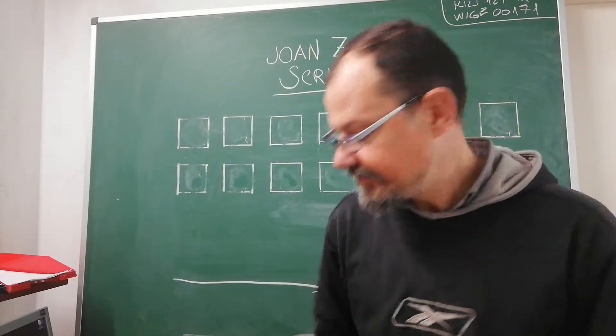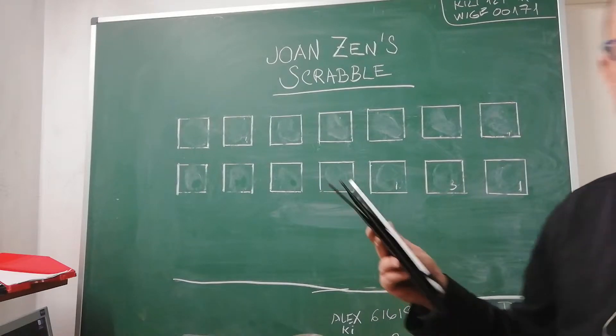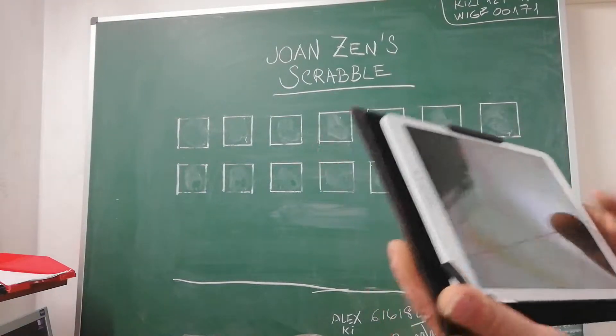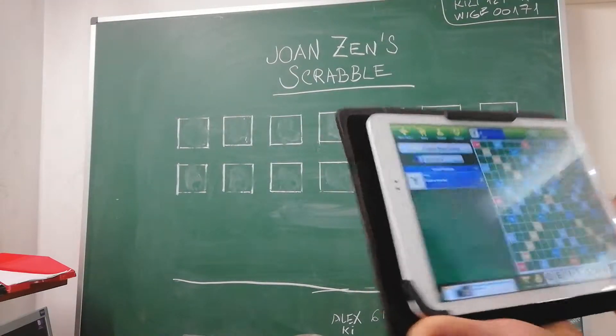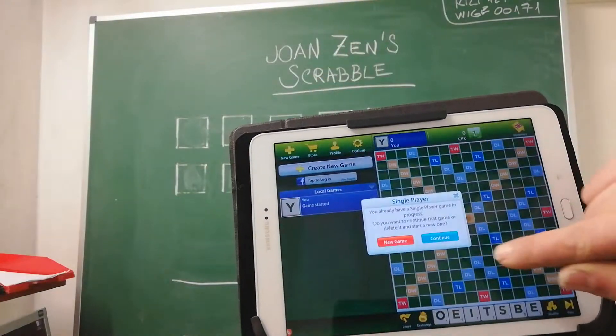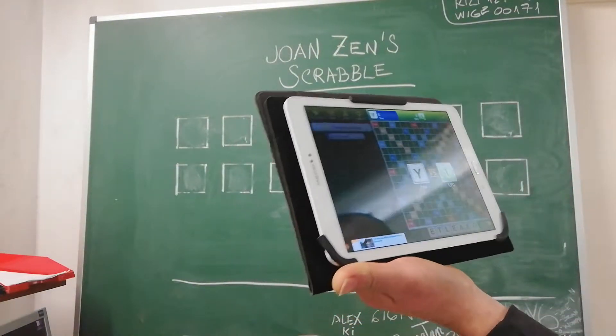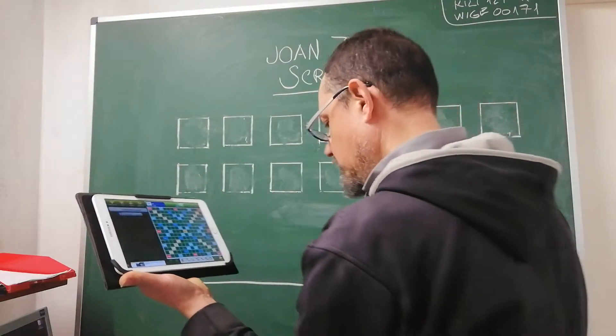Let's get started. I take my laptop with the game Scrubble and create a new game. Create new game. Single player. New game. And this is the first set of letters. Let's go.